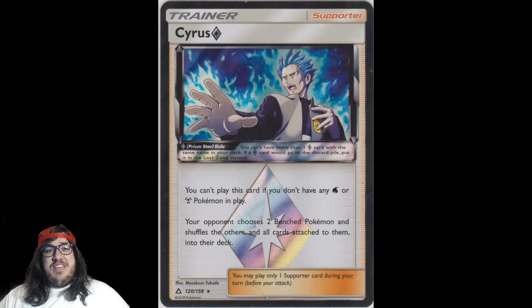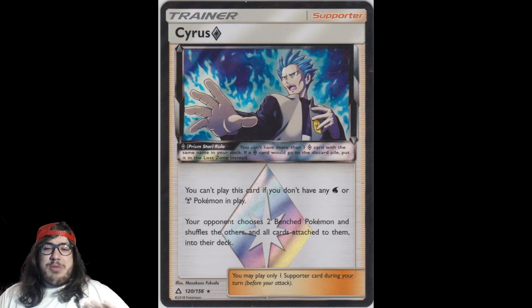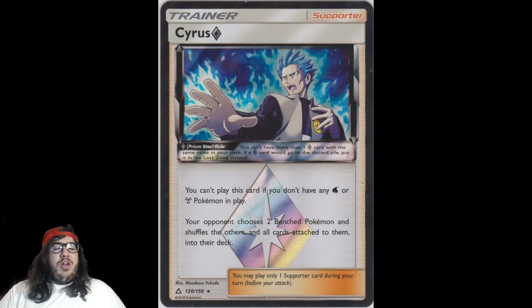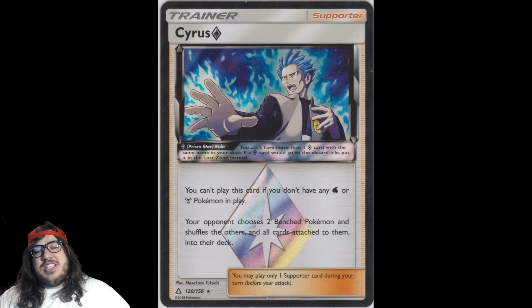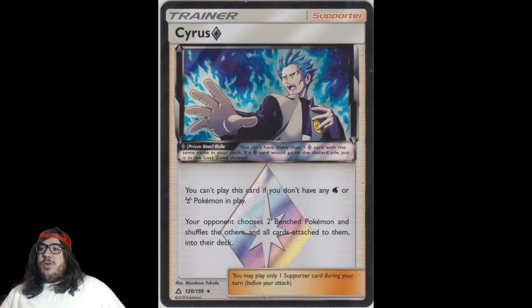Still, I think Cyrus is a fantastic card and will see a lot of play in almost every deck that runs Metal or Water Pokémon. You can get a Pokémon knocked out, snowball into an Octillery, use Cyrus to disrupt your opponent, retreat, and take a knockout — leaving your opponent with just one Bench Pokémon and their Active, putting them in a world of trouble. Cyrus has 28 votes, just one more than Garchomp, and the numbers are about to skyrocket from here.